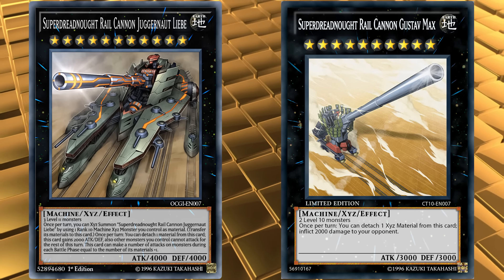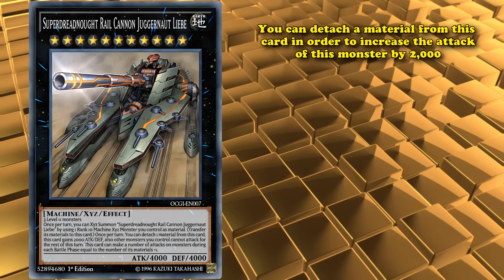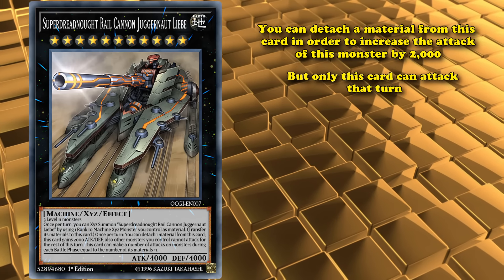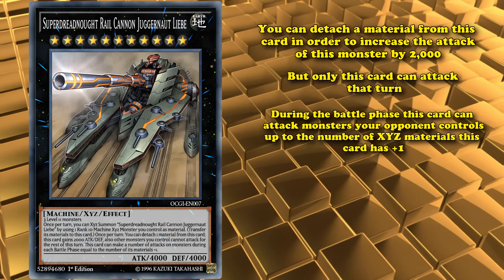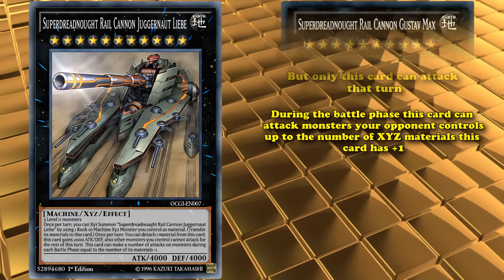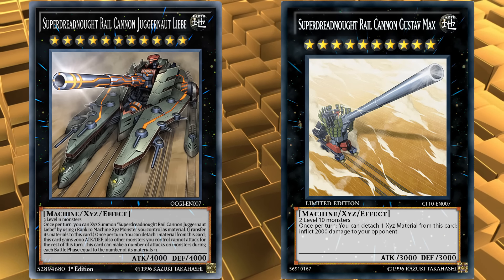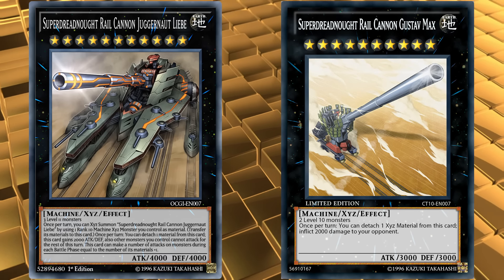As its other effect is, you can detach a material from this card in order to increase the attack of this monster by 2,000, but only this card can attack that turn. And it also has another effect, where during the battle phase, this card can attack monsters your opponent controls, up to the number of XYZ material this card has plus 1. So, if you bring out Gustav Max and use its effect to burn for 2,000 damage, then rank this card up on top of it, detach a material so it gains 2,000 attack, it will still have one material left, so it can attack twice.